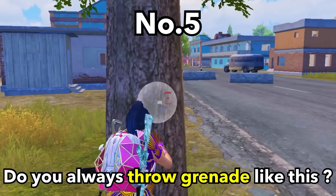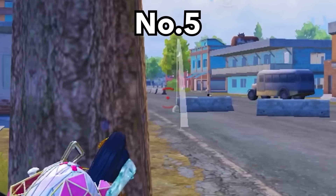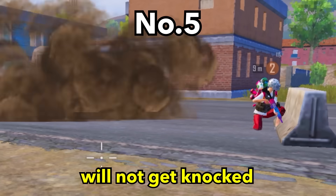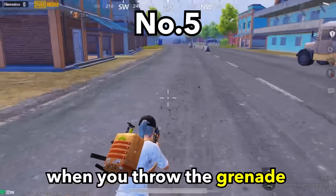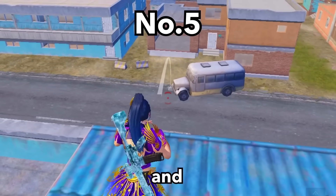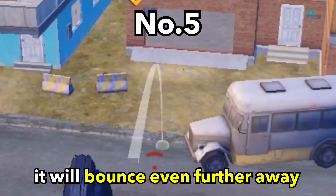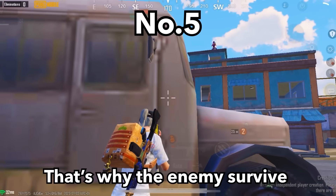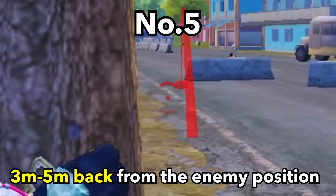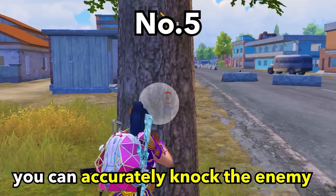Tip number 5. If you always throw grenades directly, an enemy behind cover will not get knocked. The reason is that when you throw the grenade, it will bounce five meters away from the position, and if thrown from high ground it bounces even further. That's why the enemy survives. We need to throw the grenade three to five meters back from the enemy position so it bounces back to the enemy — this way you can accurately knock them.